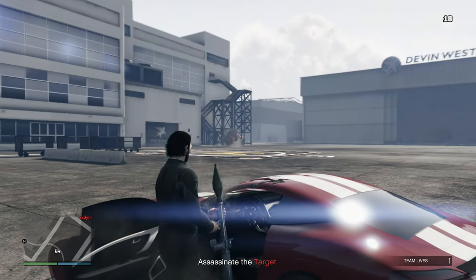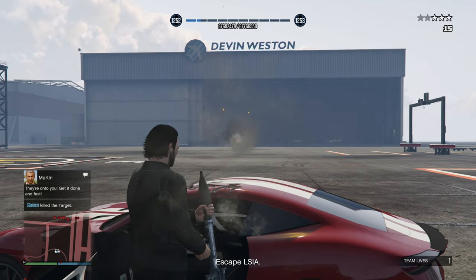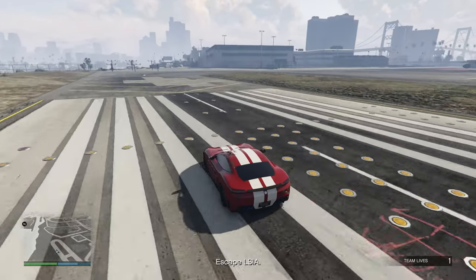Dispatch 3 — shoot an RPG at the plane a few times, get back in your car, lose the cops while still in LSIA, and then leave LSIA.